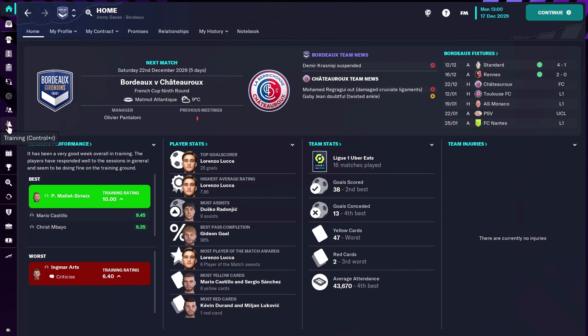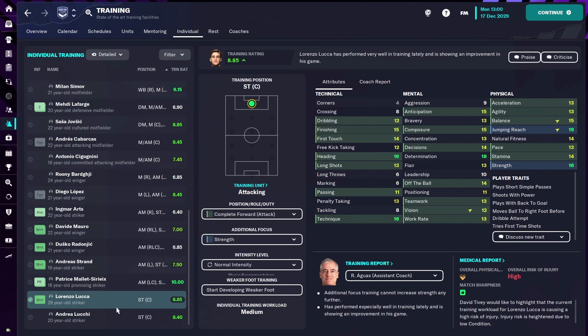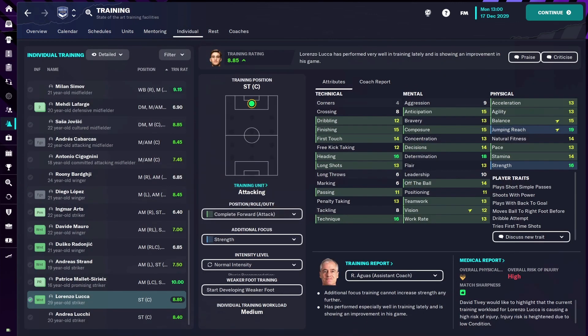If we go to our training section, then to individual, and scroll down to our player — we'll pick out Lorenzo Luca. Now if we go back to tactics briefly, you can see that he is set as a complete forward. That is the role we're asking him to play. Going back to training individual and scrolling down to Luca, you can see that he is training as a complete forward.